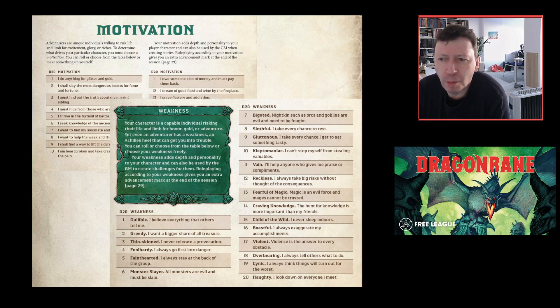Another notable change: they've got rid of Motivation and put in Weakness instead. A character is not motivated — they are weak. If they betray their weakness in the game, they get an extra advancement check. They can also play very noticeably against their weakness, in which case they get two checks but lose the weakness for the next session. It focuses on the flaws of the character — flawed heroes are more fun.